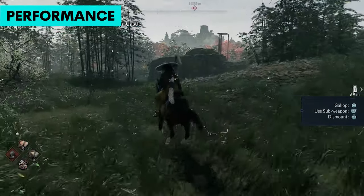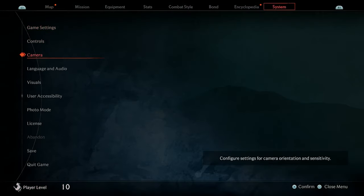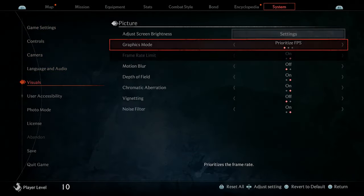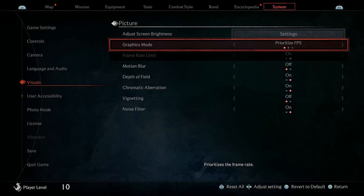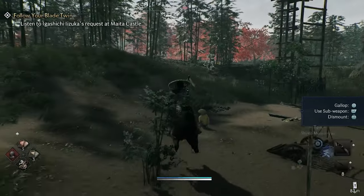As for performance, I'm playing on performance mode. There are three options: prioritize FPS, prioritize graphics, and ray tracing. I have it set to prioritize FPS — that's what I care about most. You can also turn off motion blur, which is on by default for some reason. Since playing this game I haven't had any crashes, and it's been running pretty smoothly with no noticeable frame drops. It actually runs really well, even compared to Dragon's Dogma in the bigger city areas.